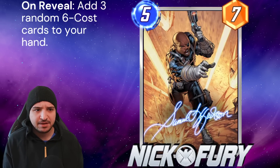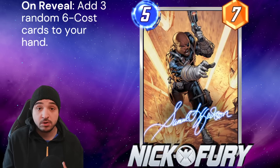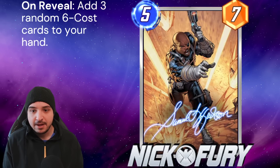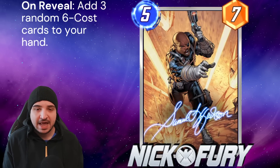His ability is adding 3 six-cost cards to your hand. This is going to give you a lot of flexibility and a lot of surprise value on your last turn. You might find a card like Doctor Doom or an Arnim Zola which can just win you the game out of nowhere. However, he definitely is a little bit lacking in points and we're going to want some synergies to help him be a little bit better.